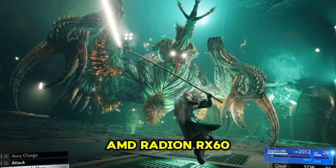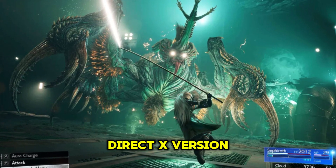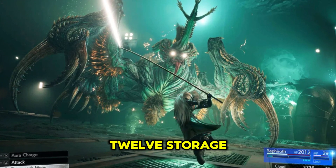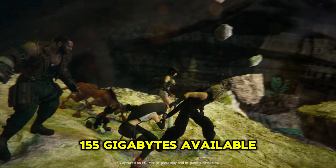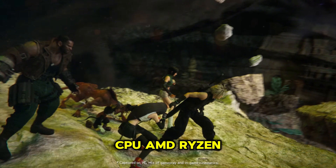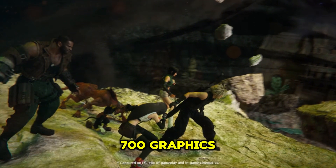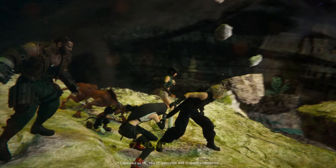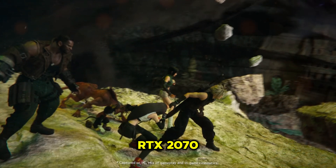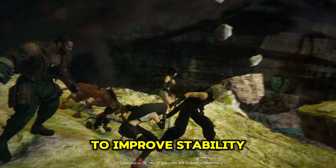Graphics — AMD Radeon RX 6600 or NVIDIA GeForce RTX 2060, DirectX Version 12, 155GB available space. Recommended System Requirements: CPU — AMD Ryzen 5 5600 or Intel Core i7-8700, Graphics — AMD Radeon RX 6700 XT or NVIDIA GeForce RTX 2070. If you're not meeting these requirements, you may want to upgrade your hardware to improve stability.